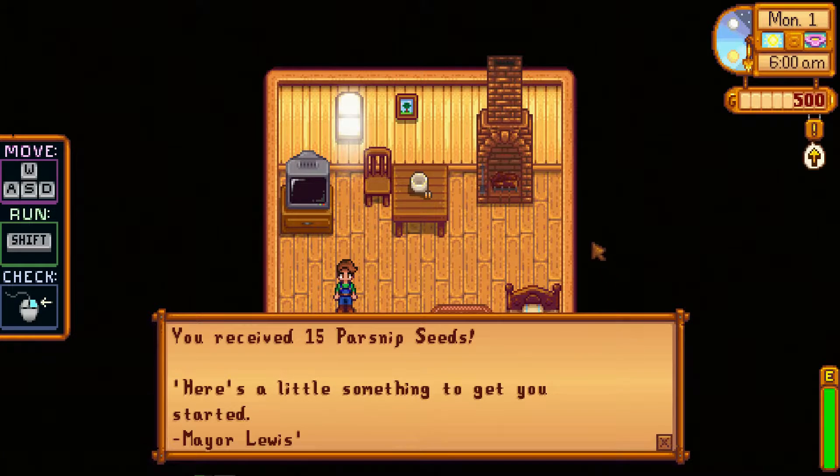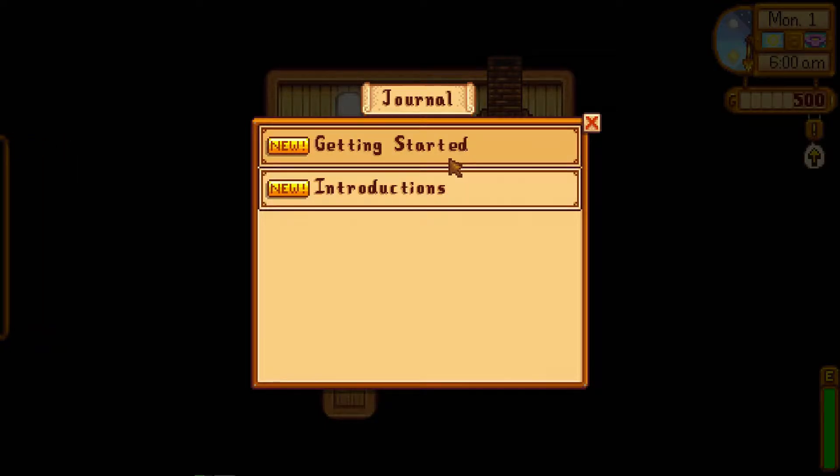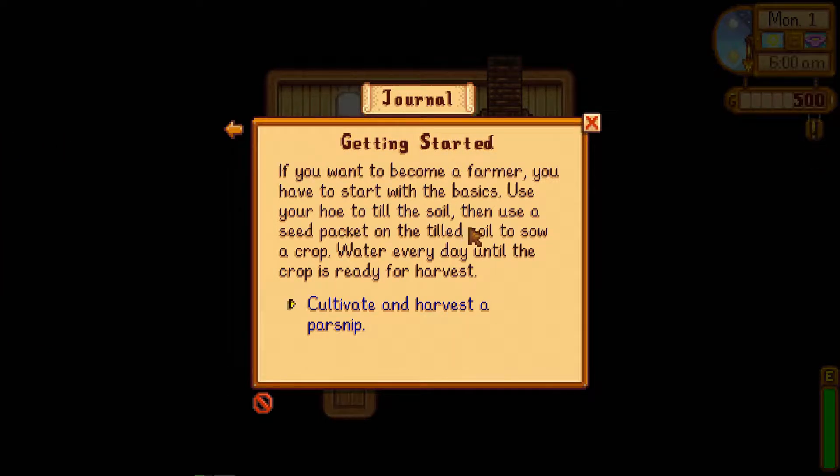'Here's a little something to get you started' — Mayor Lewis, how nice. Now we've got a couple of quests to keep on top of throughout our journey. Getting started means if you want to become a farmer, you have to start with the basics: use your hoe to till the soil, then use the seed packet on the tilled soil to sow a crop, and water every day until the crop is ready for harvest. The quest is actually to cultivate and harvest a parsnip.